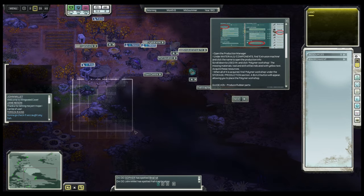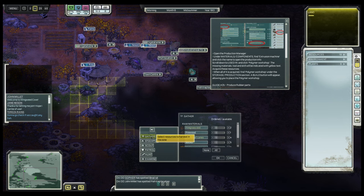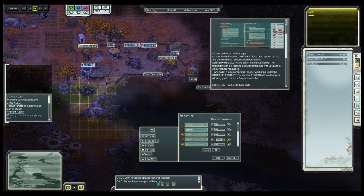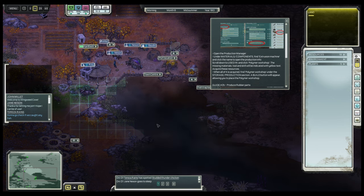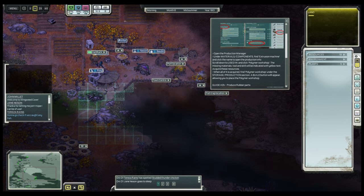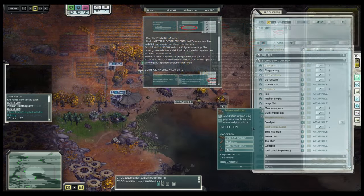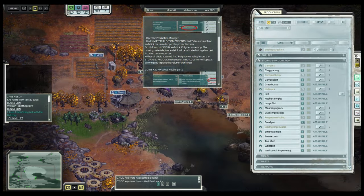I believe there are a few here. Let's see if there's enough — that's four. As you can see, we've implemented this new slider. It's actually something new — it wasn't there in the beginning when I played. This was added on request from several people. Now you can place it because we have all the resources.